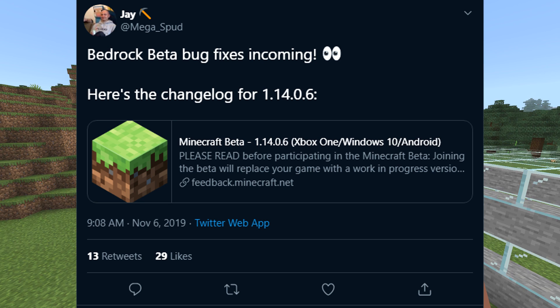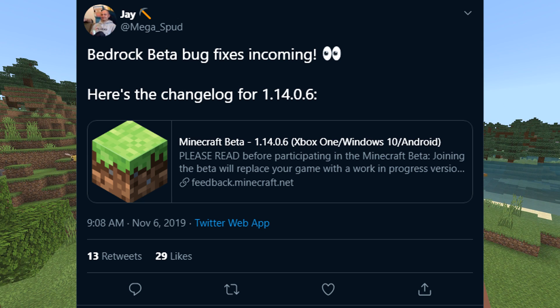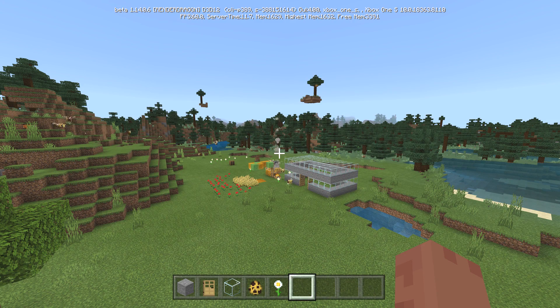I'm going to give you the usual beta spiel. Long story short: do not open worlds that you love in the beta edition of Minecraft, or else you won't be able to open them until the actual 1.14 comes out. It could also break them. Being in the beta is not the easiest to get in or out of — there's a video in the description for that. You can also find links to the feedback site and jmega spud's tweet to communicate with the team.